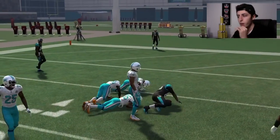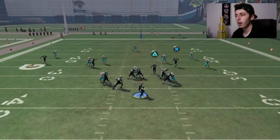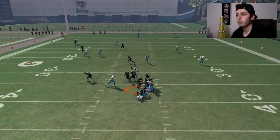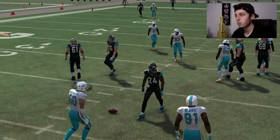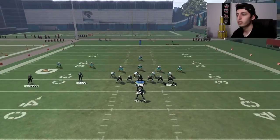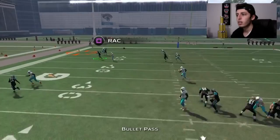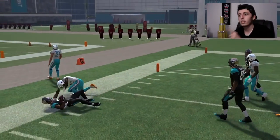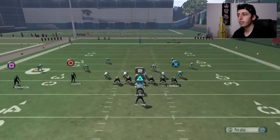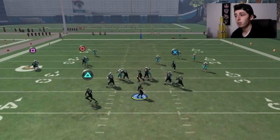This is a very sweet play because you have so many people that are able to get open on the field. Your X receiver — or square receiver on Xbox — isn't somebody you're going to be staring at the entire game because most of the time he's not going to be open. But the cool thing about this play is you're sending four players out on a route and you're also getting that blocked fullback.